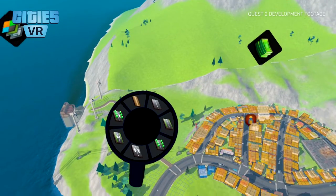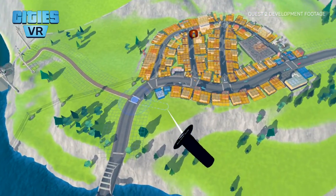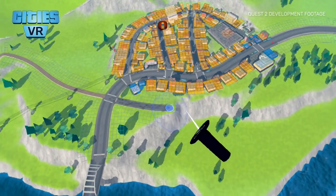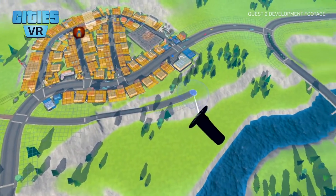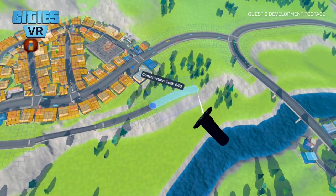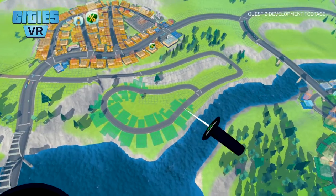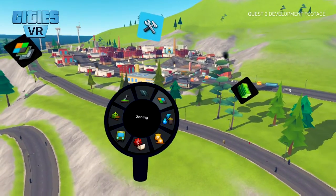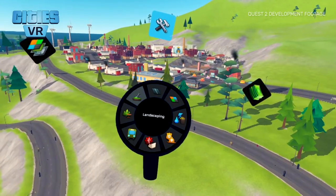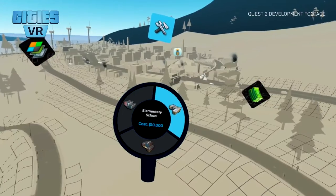Cities VR makes you feel like an artist when creating and designing your cities. With precise and tactile feedback and a palette of tools at your fingertips, you can enjoy an intuitive and easy-to-use control system that lets your creativity run free. You can even paint the different zones like you were drawing with your hands. While the building and management mechanics can be recognized from the Skylines experience, the UI and the tools have been remade specifically for VR.